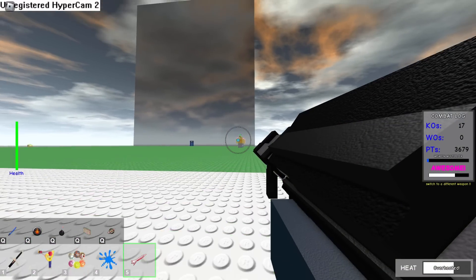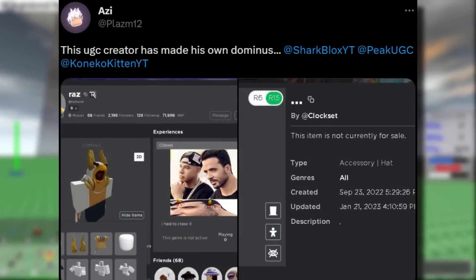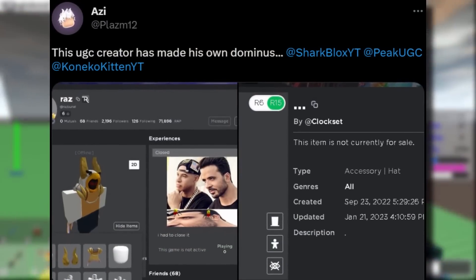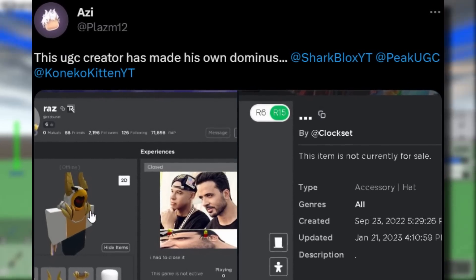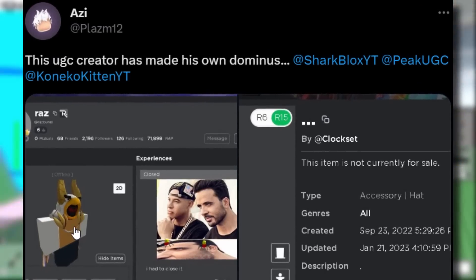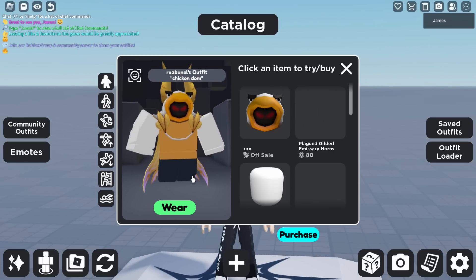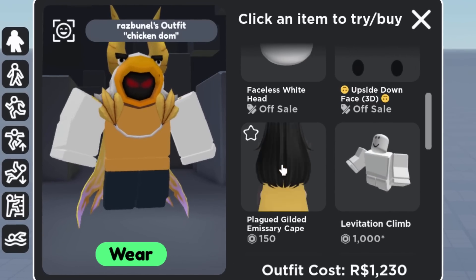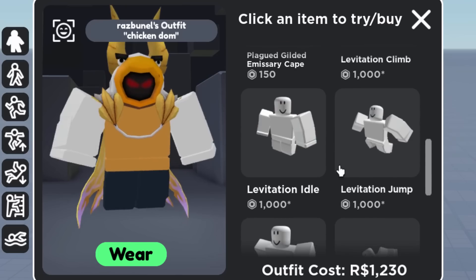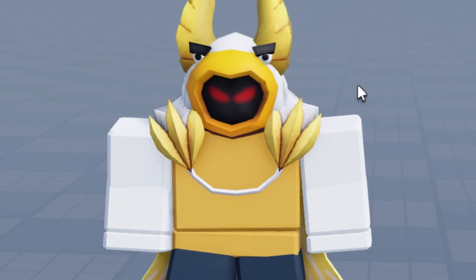On the subject of DIY Dominus hats, apparently this guy made his own as well. This was sent to me by Azzy — this UGC creator called Raz has made his own Dominus, a chicken or eagle Dominus. I found it — I had to type in the guy's name to get this. It turns out the hood thing's off sale, but the cape's on sale, and the horns were on sale as well, so I guess we're going to wear this and see how it looks.